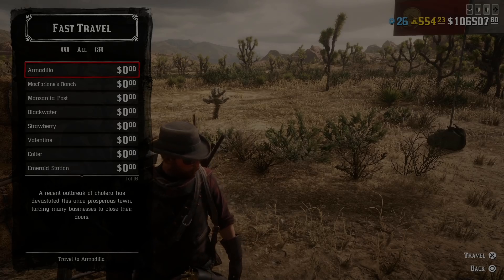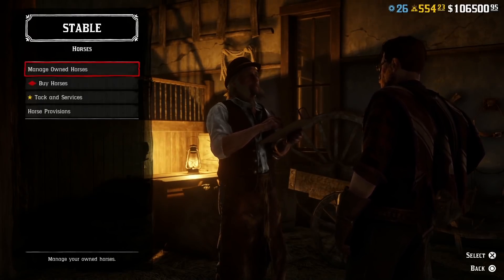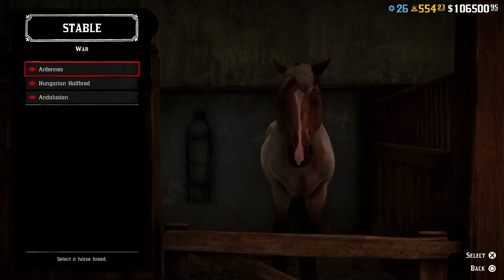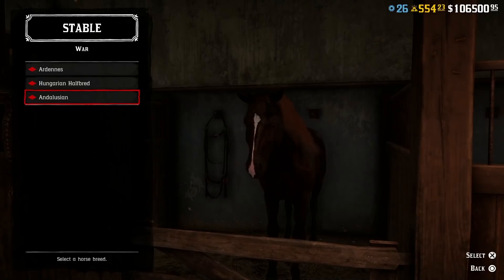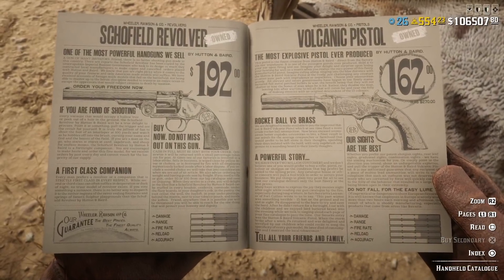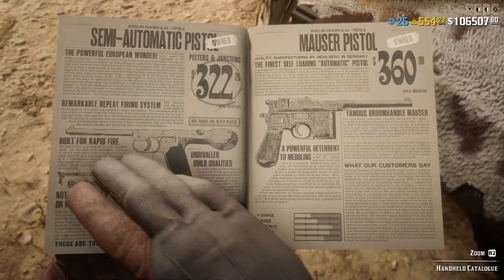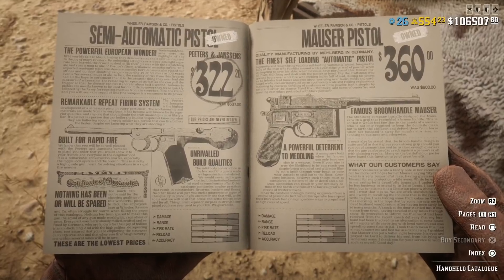If you head over to the stables, there's a discount on all variants of the war horses. While you're over there, check out the vehicles — there are discounts on wagon liveries as well. And if you pull out your catalog, there are discounts on pistols: the Volcanic, the Semi-Automatic, and the Mauser all have really good discounts.